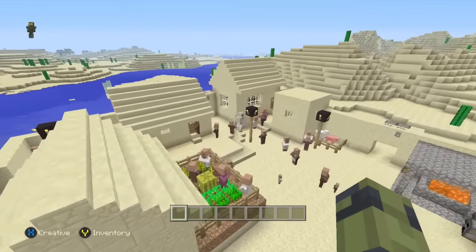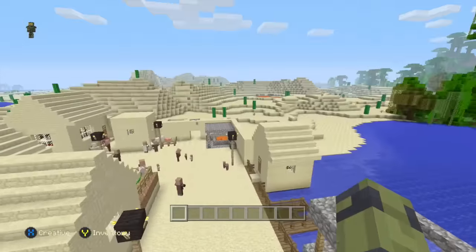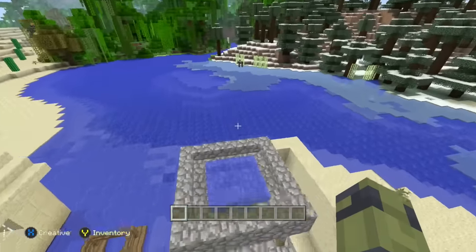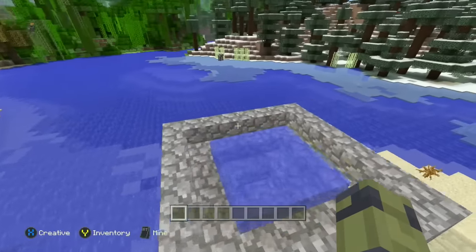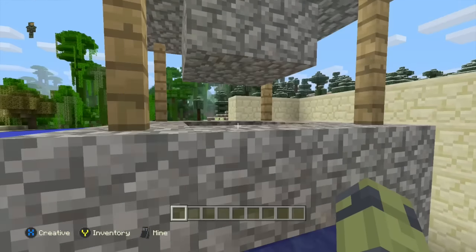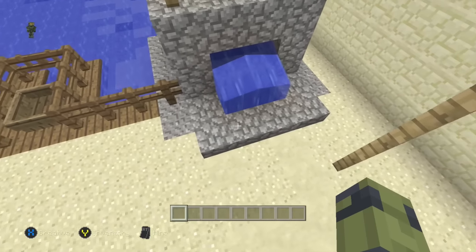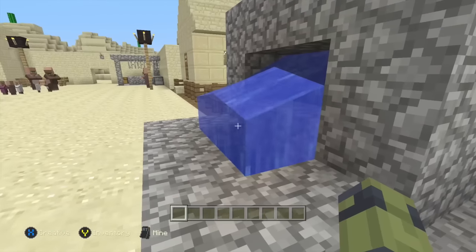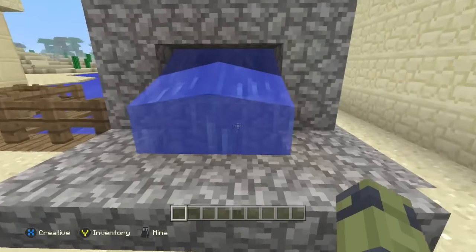We have iron golem bodyguards — there are two of them. We have lighting all around the city. We have a nice custom well which I came up with. It's not only a well, it's a rainwater collector. The rain comes through into this area, siphons down and drips as clean water into the reservoir, which then flows out into the trough, ready for the villagers to collect. Pretty cool if you ask me. Leave a comment below if you want me to show you how to build one.